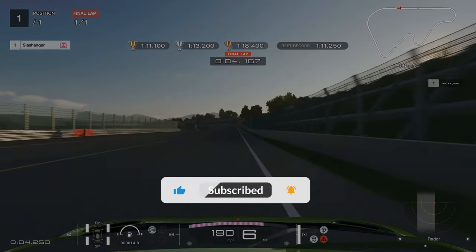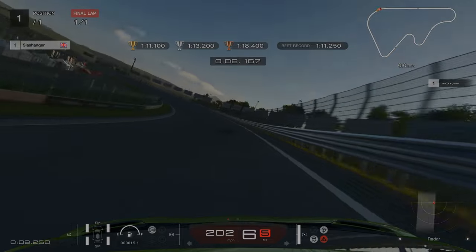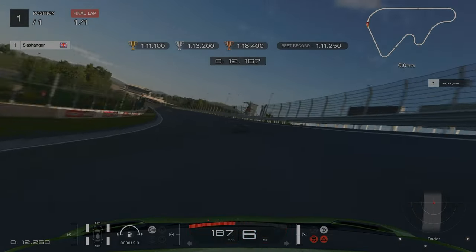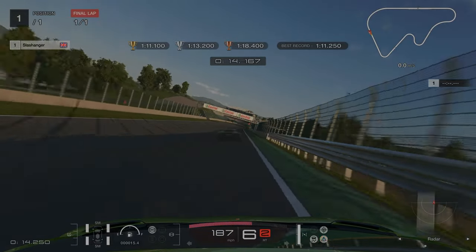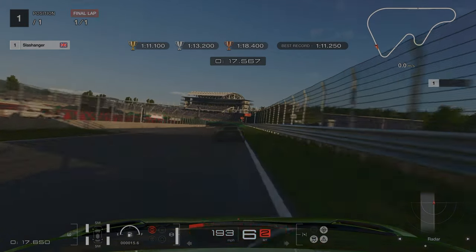Our first super license challenge — we are at High Speed Ring. We want to be careful as we get towards the end of this long left-hander, as if you don't brake you will end up going in the wall. Our first braking point is going to be just as we are going underneath the bridge.